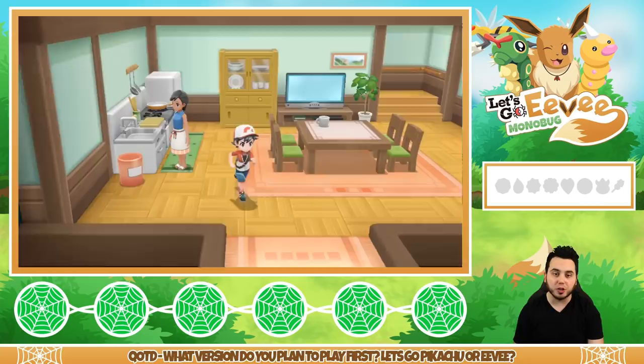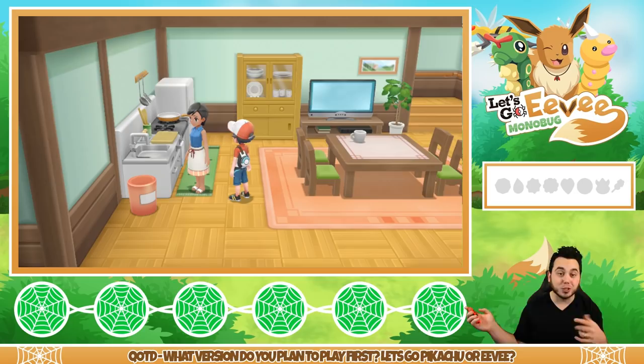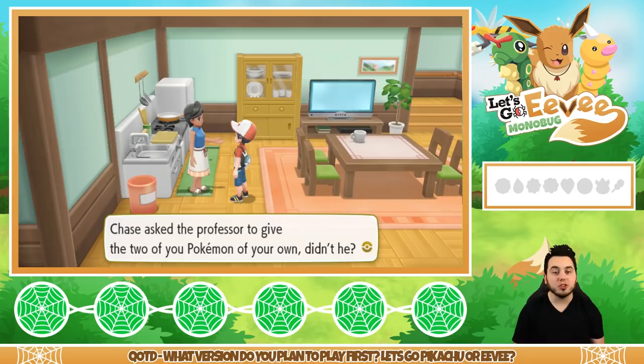I did a poll a week ago on Twitter, and it was 50-50 down to the wire with thousands of votes, and then Eevee actually edged it out slightly. Pretty crazy stuff. Off we go to Professor Oak's lab — Chase asked the professor to give us two of our own Pokemon. I'm so pumped!